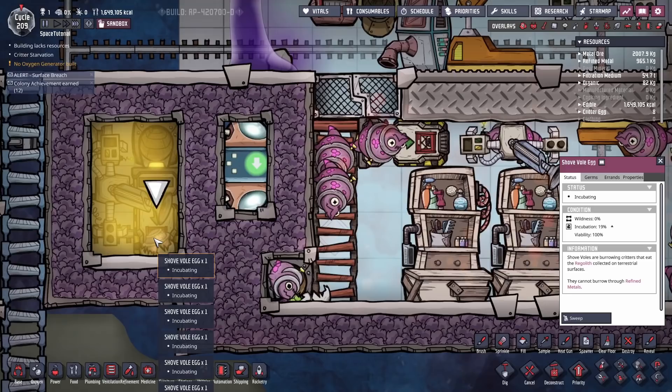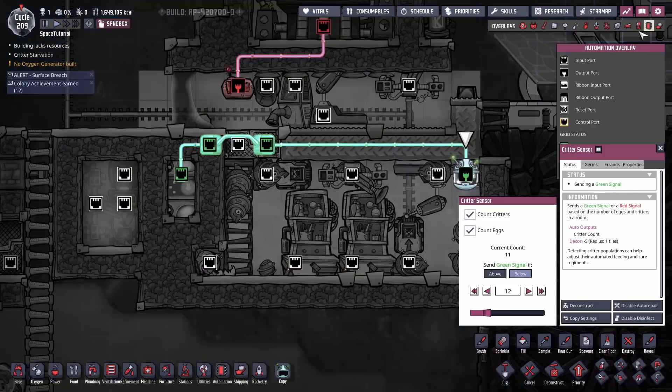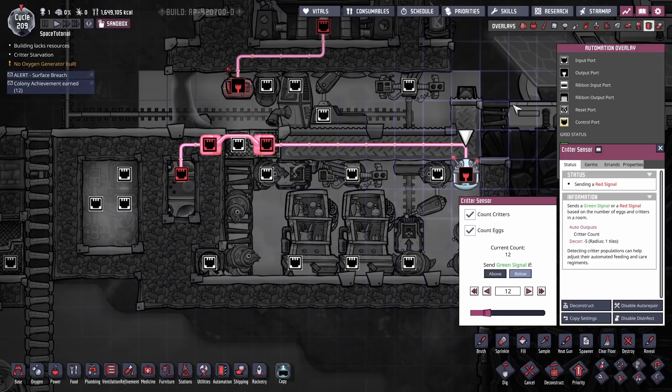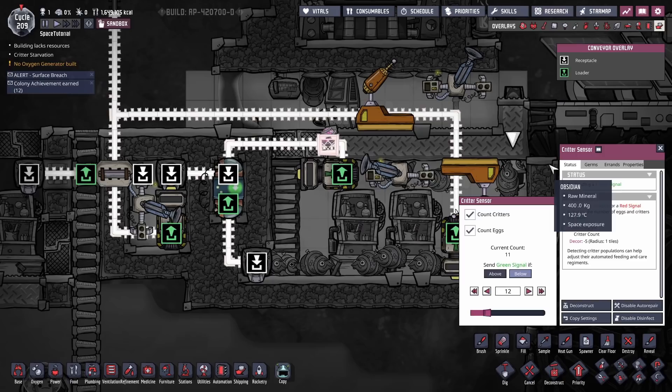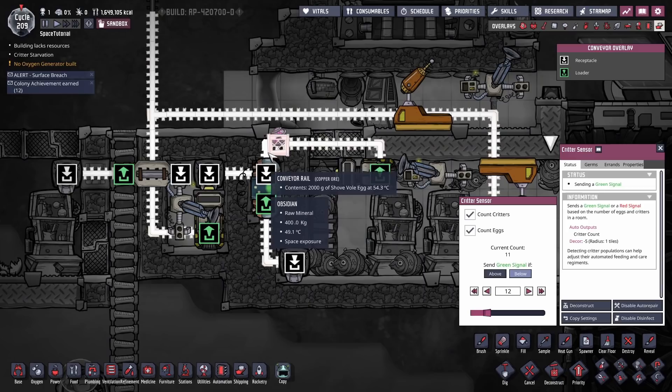An opportunity has presented itself — we're missing a critter in here. Let's drop a quick egg in here and show you how this works. As you can see, the critter sensor is going to detect that we're just at the right amount. But the moment that egg gets taken out, it's going to detect it's gone. So it's down to 11, meaning the system wants that egg inside. The automation says yes, continue straight across, so the egg gets sent right across and dumped into the corner.